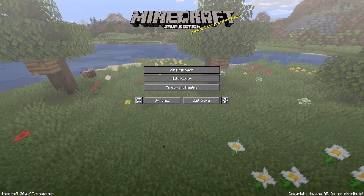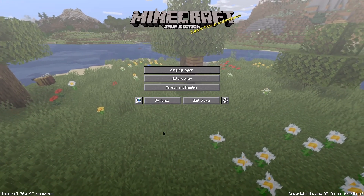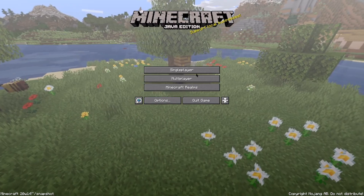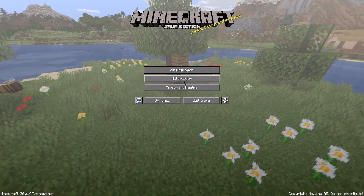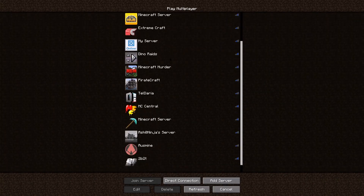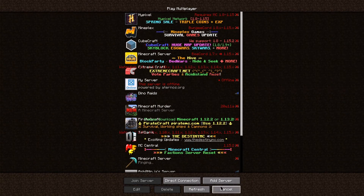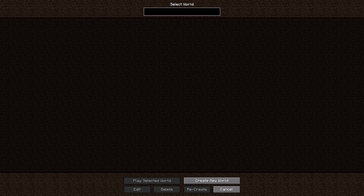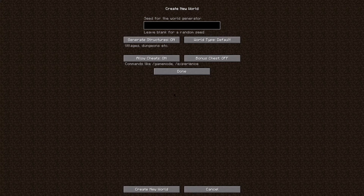We're in the loading screen for Minecraft with the Mojang logo. All right, so none of my single-player worlds are here — that's kind of weird — but my servers are here, which is good. Let's just make a new world, call it 'Infinite', set it to creative mode, and create a new world to see what happens.